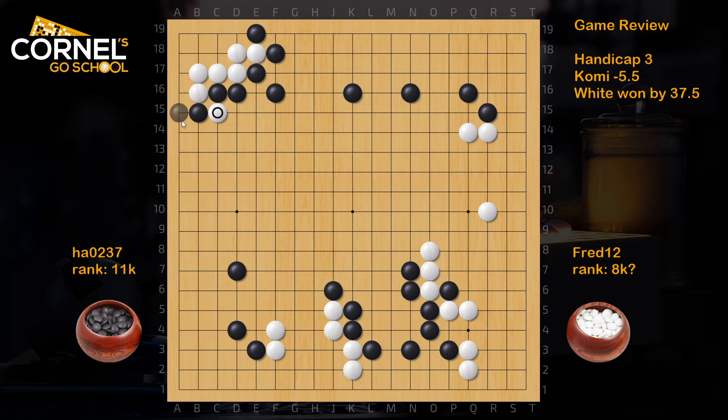Now on the cut, black can just extend. Because even if white plays atari and jump, black can push and cut, and now nothing happens. Black will stay alive on the left side and the top, and white has to come back and make life in the corner. Then black has a target chasing those guys in the center. So playing atari from this side was completely wrong. This is a crosscut, and in general in a crosscut one should just extend.